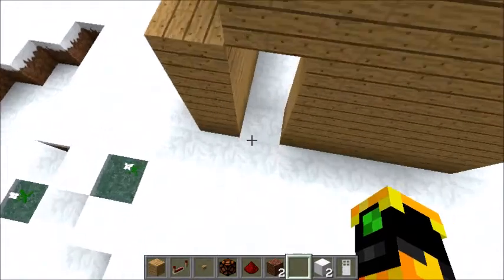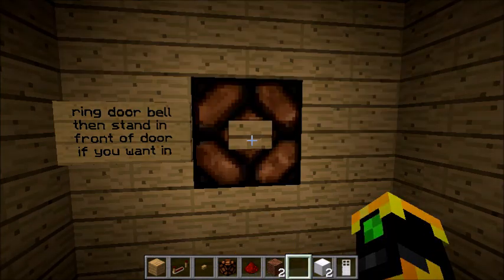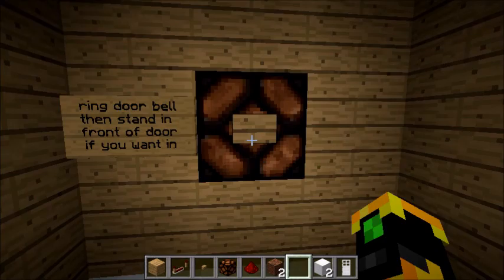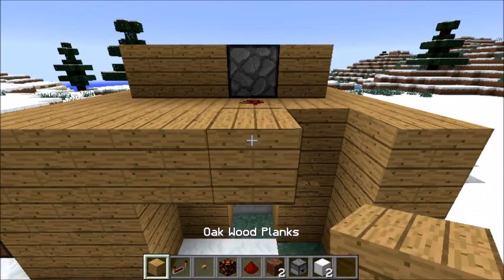Now go in here — and here's your doorbell. The door to open should be an iron door, because otherwise people can just right-click it to open it. You want to put a button next to it, so that you can open it for people you want to come into your hideout.